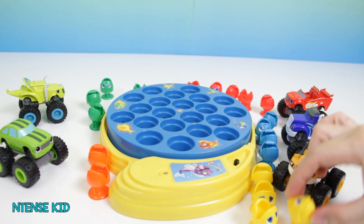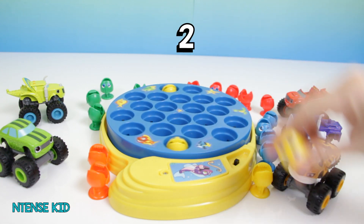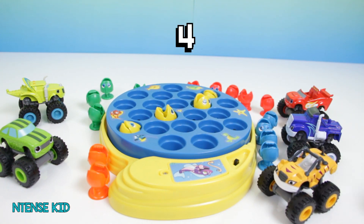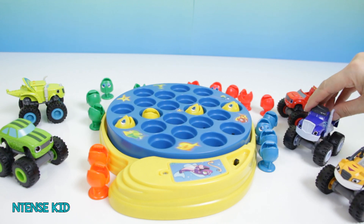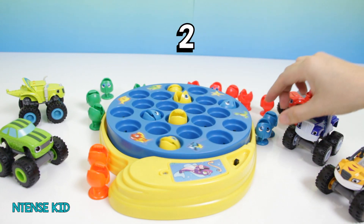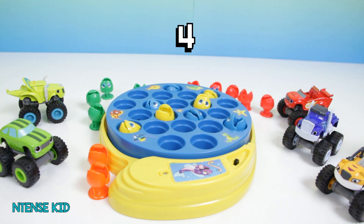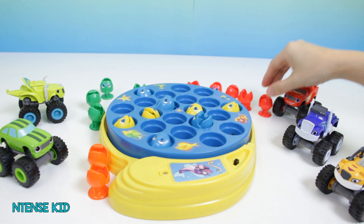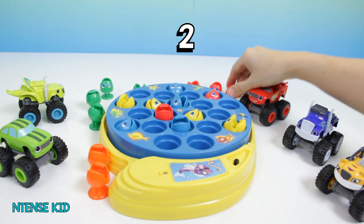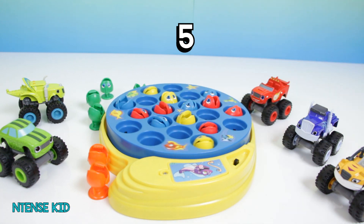Now let's go ahead and count the fishes. We'll start with Stripes: one, two, three, four — four yellow fishes. Alright, Crusher, how many fish do you have? One, two, three, four — four blue fishes. Alright, Blaze: one, two, three, four, five red fishes.